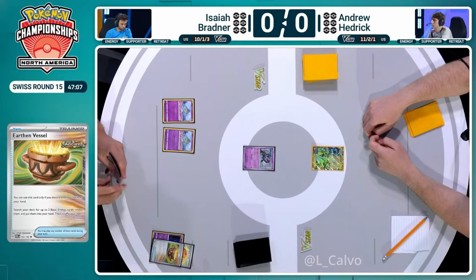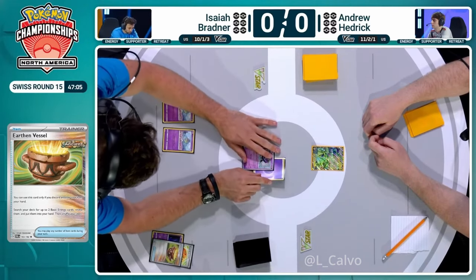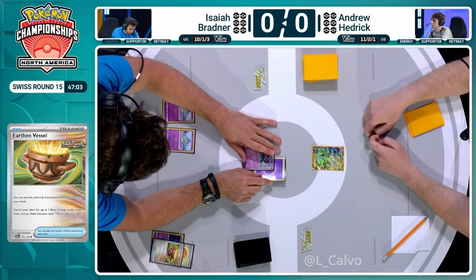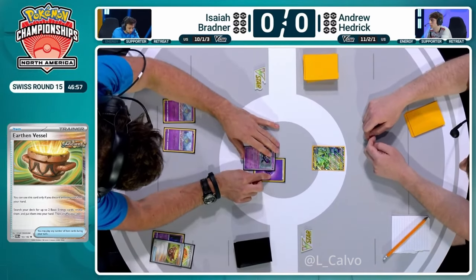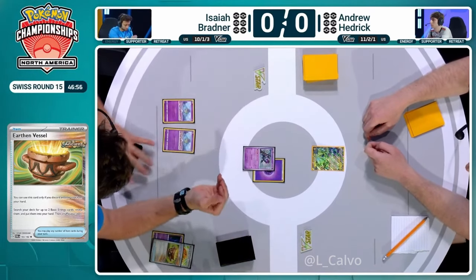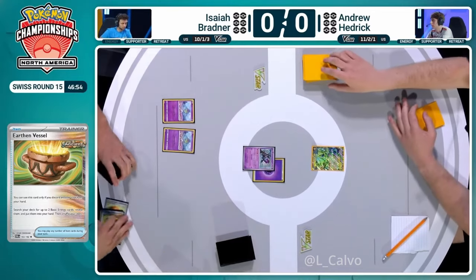Then we go over to Andrew, and it's going to be all about trying to reach that early Mirage Gate. It would be a wondrous combination of cards required, but it is possible. And we've already mentioned the Quad Pokestop and the three Lost Vacuum.